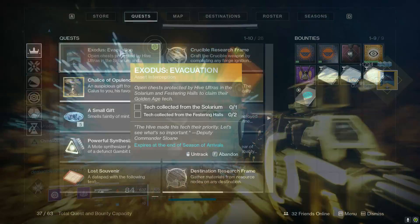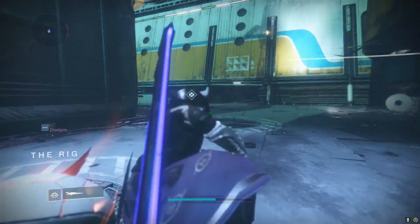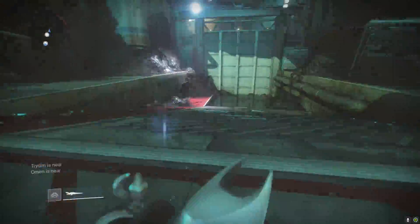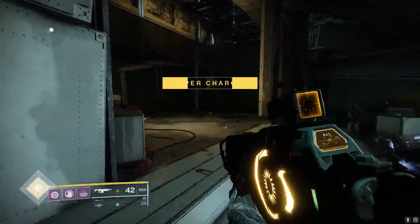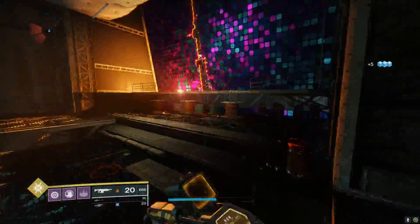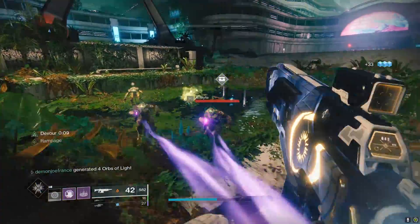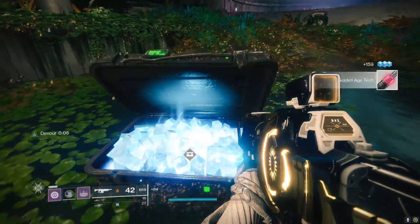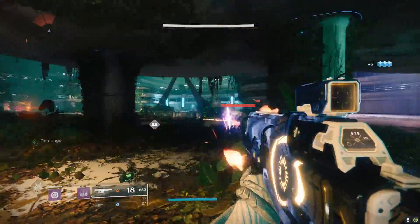The very next step is going to ask you to get some tech from the Solarium and from the Festering Halls. The Solarium is the giant open area where you'll find one enemy — after you kill him, he drops a chest and gives you what you need. Then head over to the Festering Halls and you'll find two Ogres to kill, both of which will give you the chest needed to complete this step.